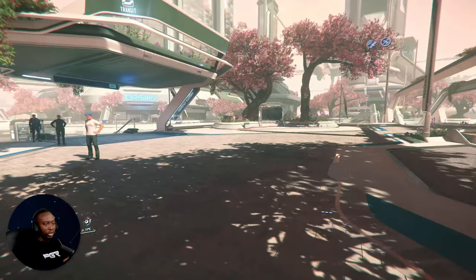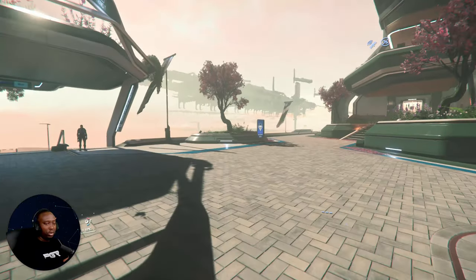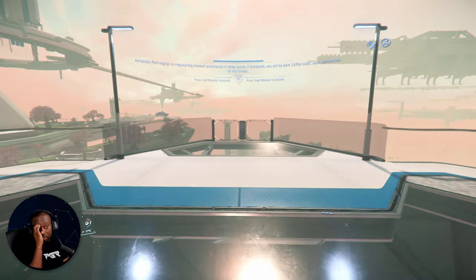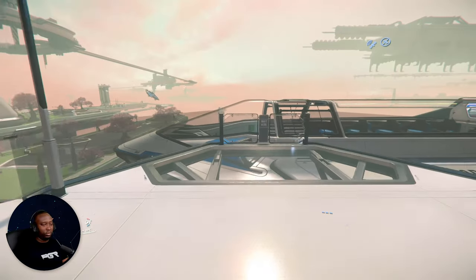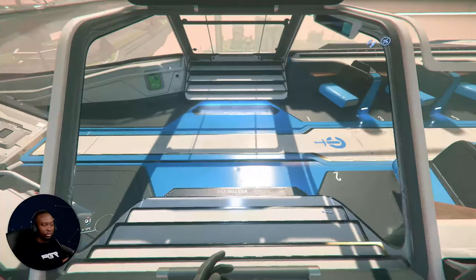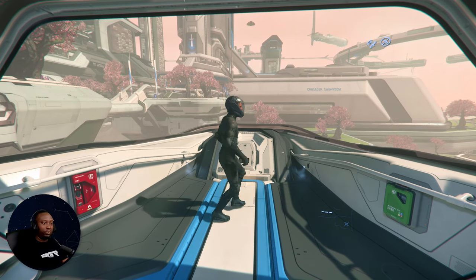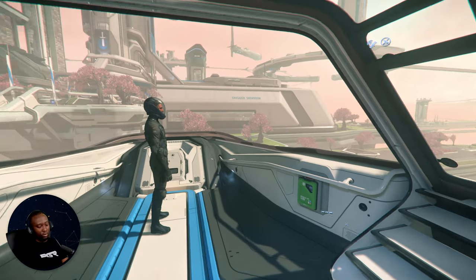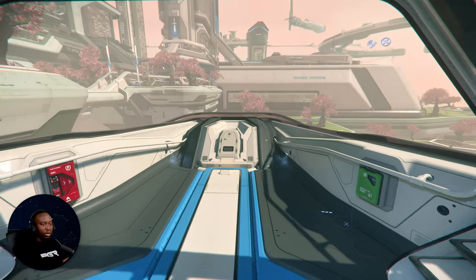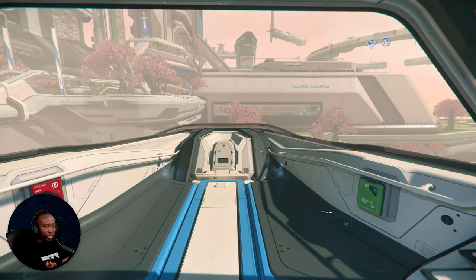What we need to do is head to the spaceport. From the spaceport you'll have access to the actual expo site — that's what we're heading to. Here's the transit platform. Hop on and it'll take us to the spaceport.